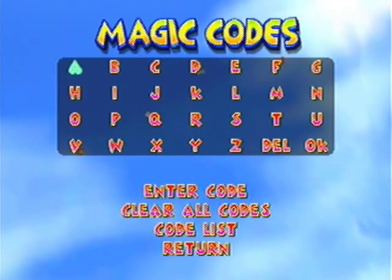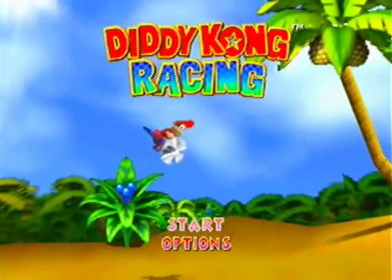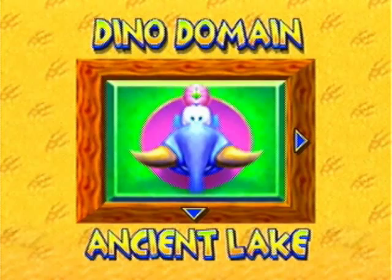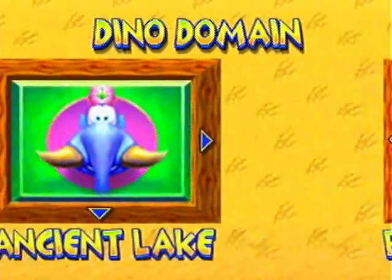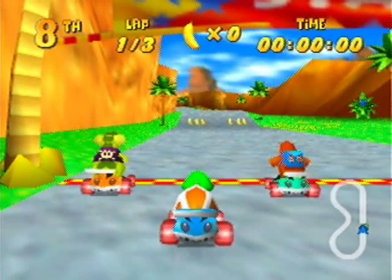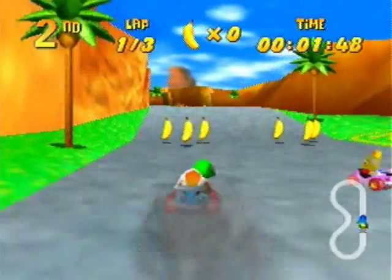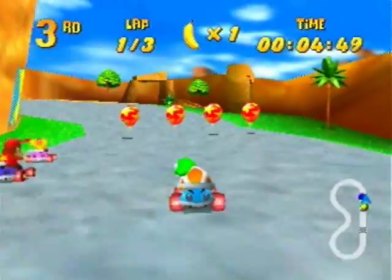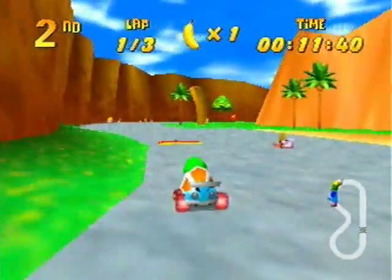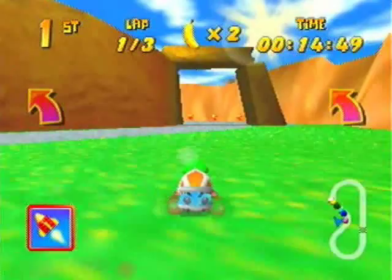One thing I should note about these codes is that some of them work only in the tracks mode or the time trial mode of the game. Some of them work in both adventure and tracks, but most of them only work in tracks. I'll show you what I mean by tracks — you can go down here and go to tracks, and you can just pick any course to race on. This is one that only works in tracks unfortunately; it doesn't actually work in the adventure mode. As we go over this hill, you'll see all the balloons are indeed red. It's crazy, isn't it? If red balloons are your favorite or whatever, then you can put this in and just have a blast — have a blast, get it. God, I'm horrible.